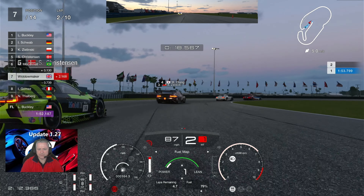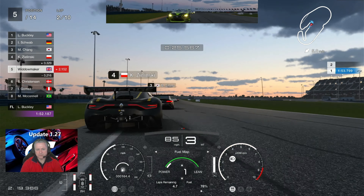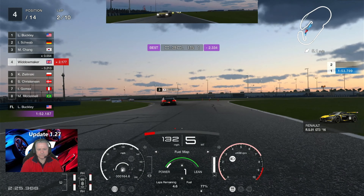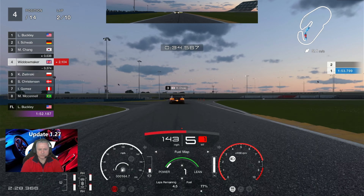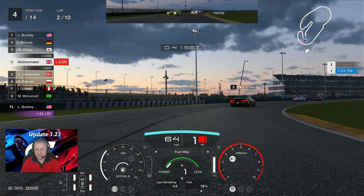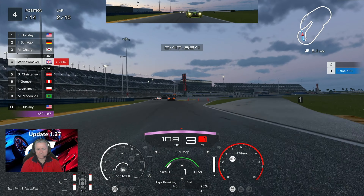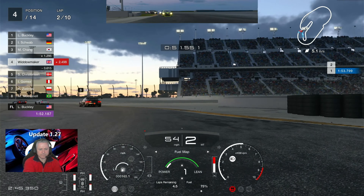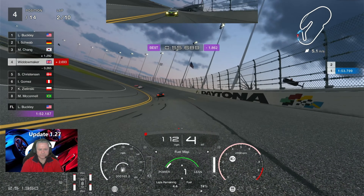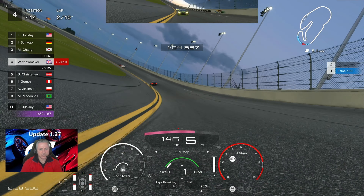Let's get down to this race and see what's doing. We just made a double pass. Get up the inside of the McLaren — he's a bit slow. And we just get on the brakes here. That Genesis paint job, Mr. Chang, is absolutely stunning. We've gone a bit wide.